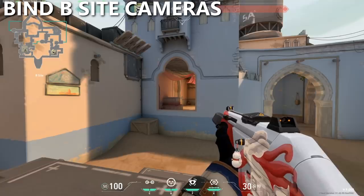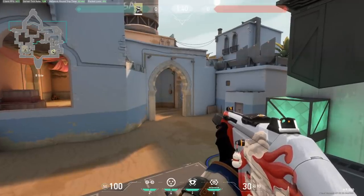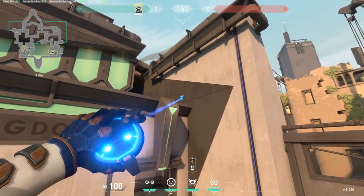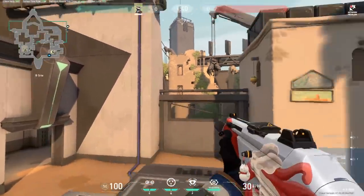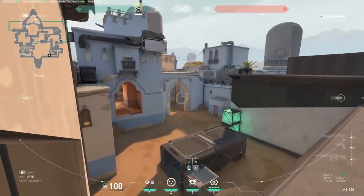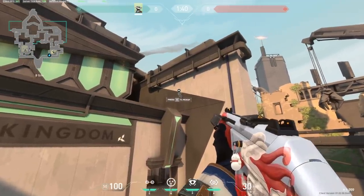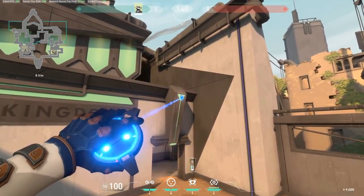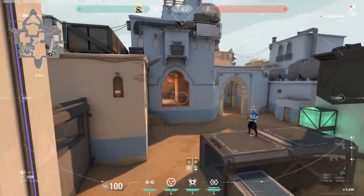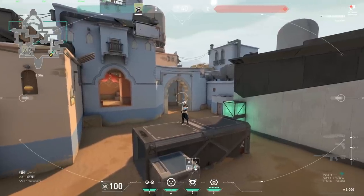Next up we have Bind, and Cypher is best on B site here again. For cameras, the main one I always default to is right above the roof of the defender spawn, and you can jump-place the camera even higher, giving you a great view into hookah and long. If this camera keeps getting shot out, I'll change up the position slightly — somewhere like this, which gives the same information but a little lower, or somewhere like here, which still gives the same info down at long and into hookah.